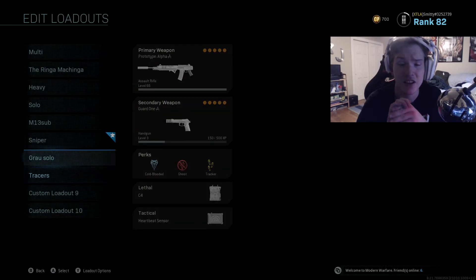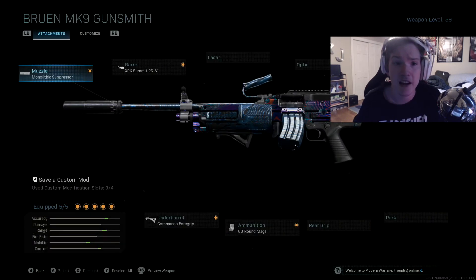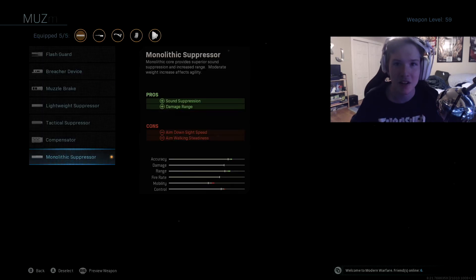Another underrated weapon is the Bruen MK9. It's comparable to the M4 — I have the Commando foregrip and 16-round mags, basically what I run on my M4. The no-stock helps a lot with this gun too, making it really comparable to an M4 even though it's an LMG. You can get the long barrel on it and it's a monster. I'm recommending both the SA87 and the Bruen — people are really sleeping on the LMGs in this game.